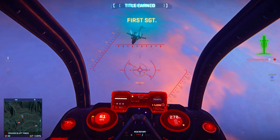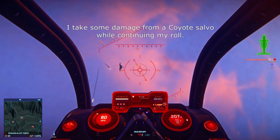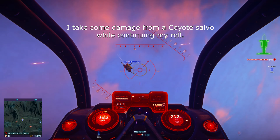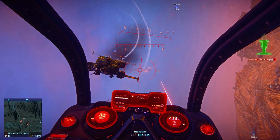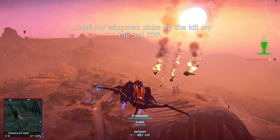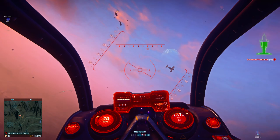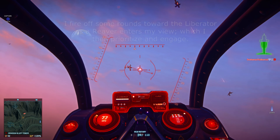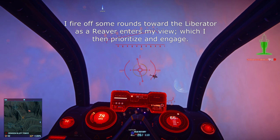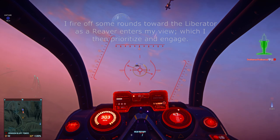Anyway, whenever I'm flying I tend to try and play as a supportive role for my allies — meaning I try to take out liberators that may be farming my teammates down below, trying to break enemy ESFs off the tail of my wingmates, or distracting and harassing hostile armor that is farming my team. Now that you know what role I like to play in the air, let's recap everything I've learned from flying and how I can further improve myself.